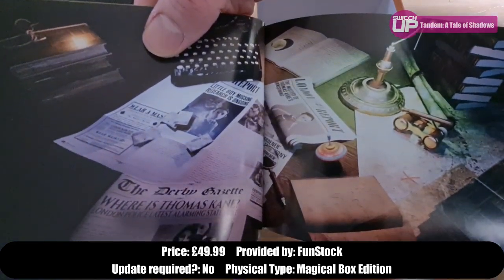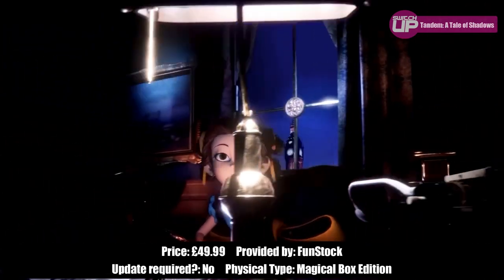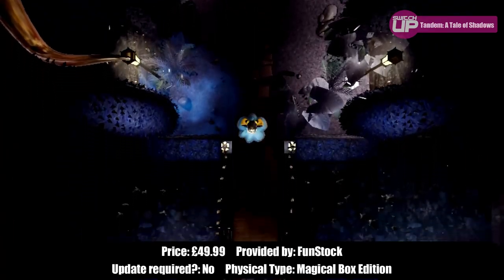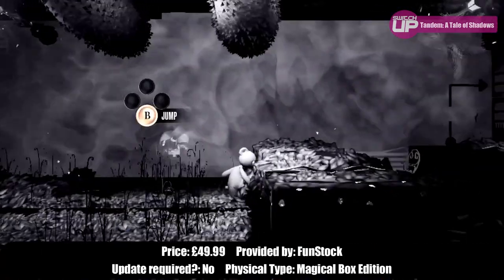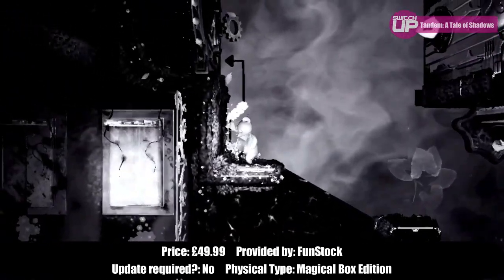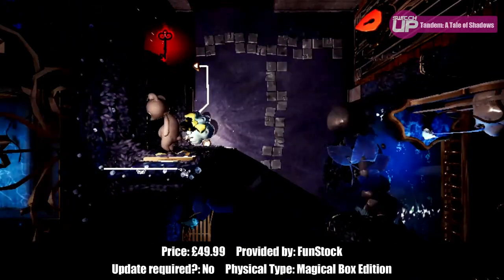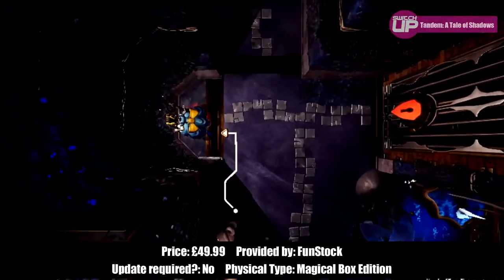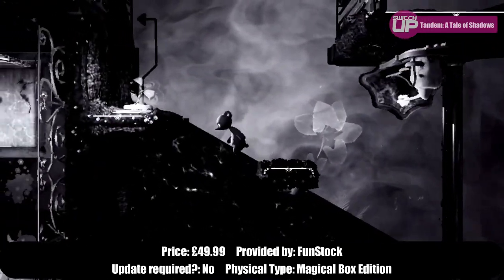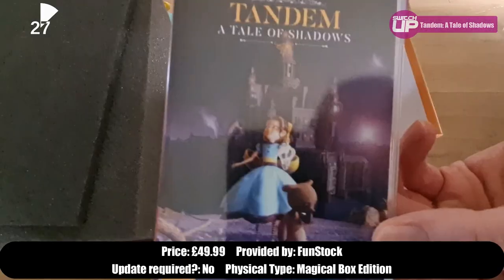As for the game, it's a very charming puzzle platformer where you play as Emma and a teddy bear called Fenton, investigating a case of a missing person. Emma moves from a top-down perspective whereas Fenton moves on a side-scrolling plane. You must switch between the two characters to solve puzzles and get to the exit of each stage. Emma is also able to cast shadows using her lantern, which then become hard ground for Fenton to walk on and reach otherwise inaccessible areas. It's a clever concept and I've enjoyed my time with it so far.